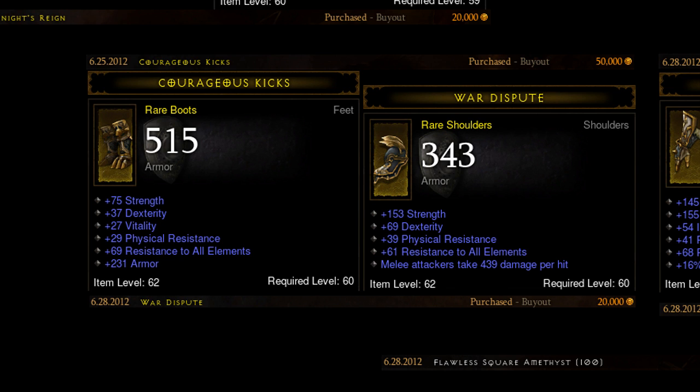Shoulders — same thing as the belt. Shoulders can have additional strength, so you want to get strength on shoulders and save vitality for other items. For these shoulders I searched for high strength, all resist, physical resist, and no vitality. With those search filters you can find several shoulders similar to these but not quite as good. Pretty happy with those for 20k.